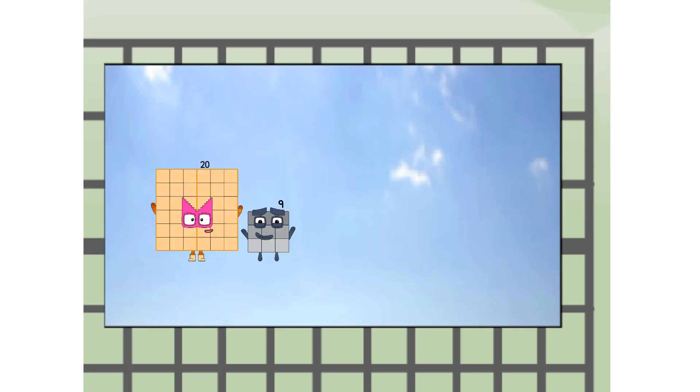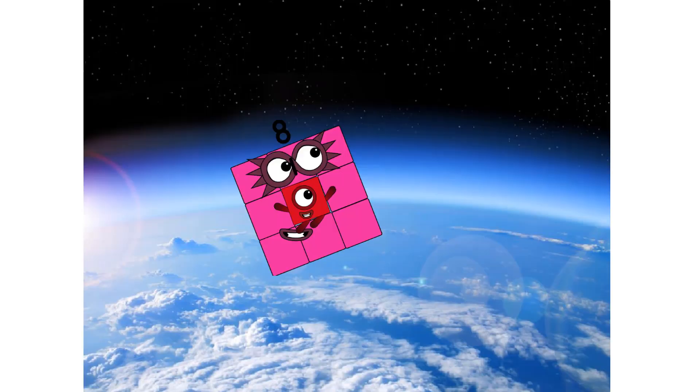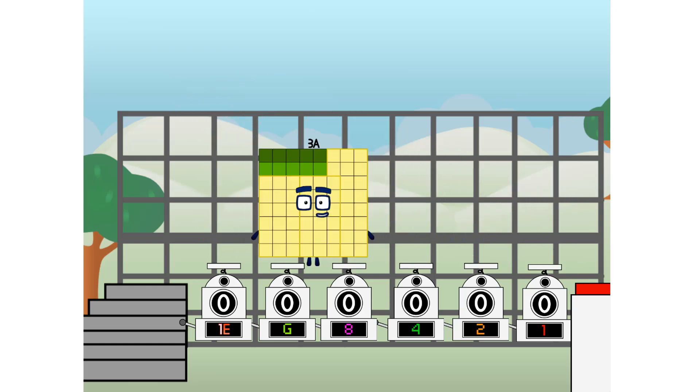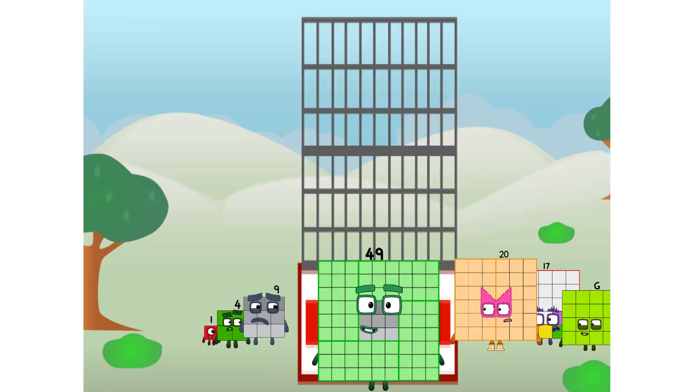Wait and see — we're two squares, at the edge of space. Nearly there. Achoo! Amazing. We sent a square to the edge of space without rockets. We just need a little more power. Achoo! What was that sound? That would be me, of course.